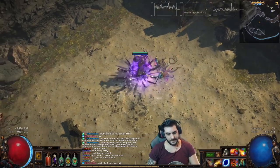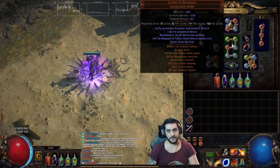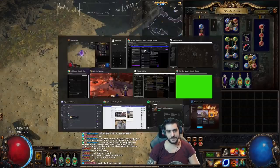This build is utilizing Cloak of Defiance, which gives another 10% Mind Over Matter. Because we have Cloak of Defiance providing Mind Over Matter, we never actually take the Keystone, since it's provided through the chest piece.